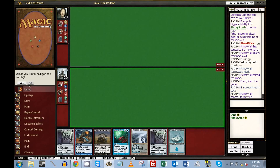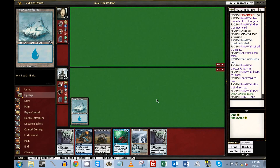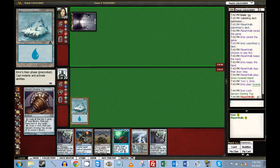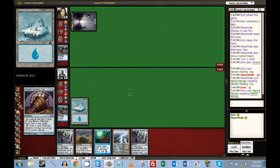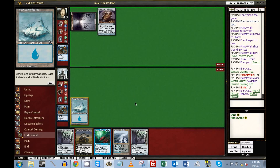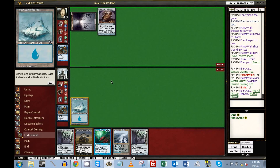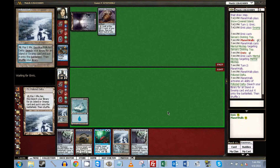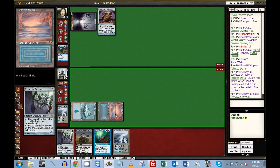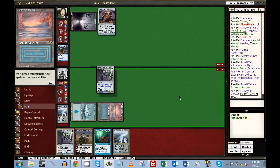This hand is fine I guess — not super exciting. I'm not going to lead off with a Delta, because I'd rather keep the odds high that I draw another land. He has a Swamp — let's not let this resolve if we can help it. I know we could have Revoked it but I just don't want him to gain that turn. He wants to play that game — that's okay. I'm going to Revoker naming Sensei's Divining Top — screw that.